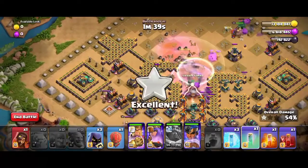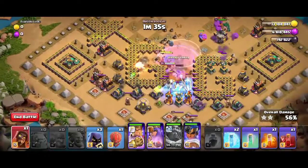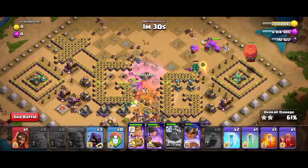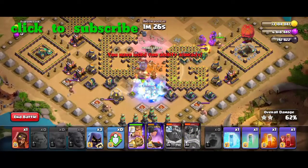Use the freeze spell on the town hall and the scatter shots near the town hall. I'll use the slammer on the rightmost scatter shot. Now use the freeze spell on the infernos.